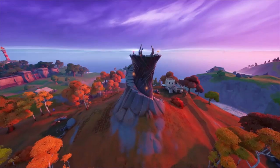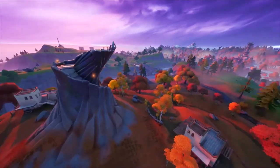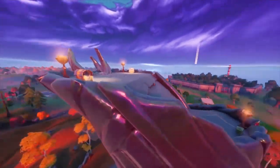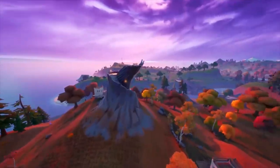These tower structures appear near Weeping Woods, the corner of Pleasant Park, and a lot of other places around the map. Actually, if you go to the top of one, you can bounce off it like a bouncer.